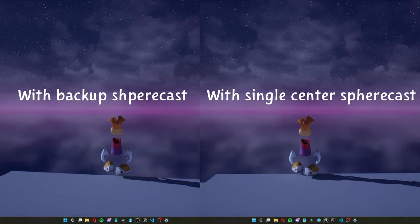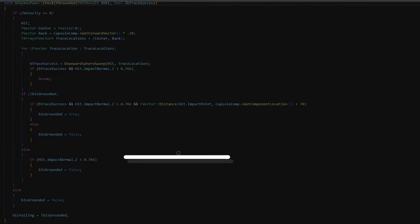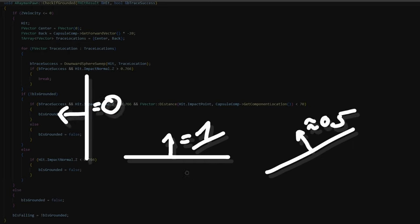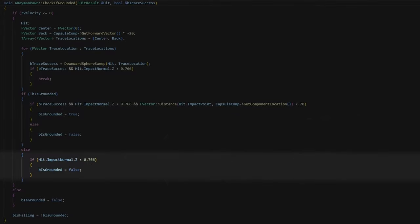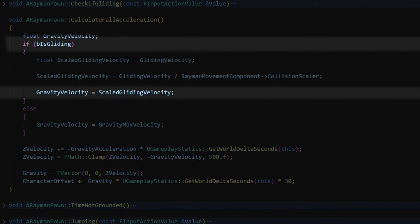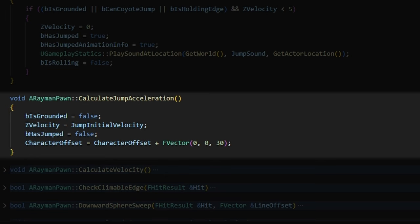I actually use two sphere casts of different priority — one from Rayman's center and one from his back — to give him a bit of leeway before falling off an edge. I also determine the maximum walkable surface angle here: the Z component of a flat plane's normal vector is 1, and gets less until -1 for a ceiling. If the impact normal Z is less than 0.75, Rayman is not considered grounded. For gliding, I just decrease the max gravity value while holding the glide button.